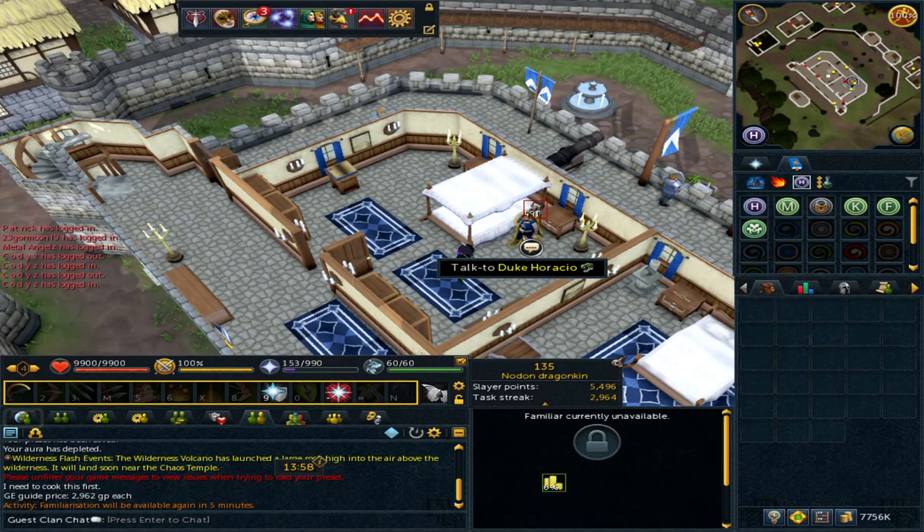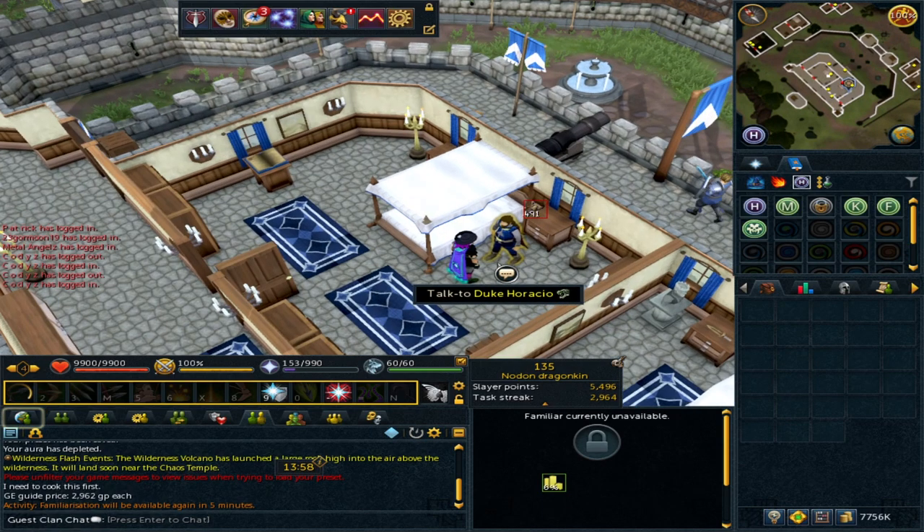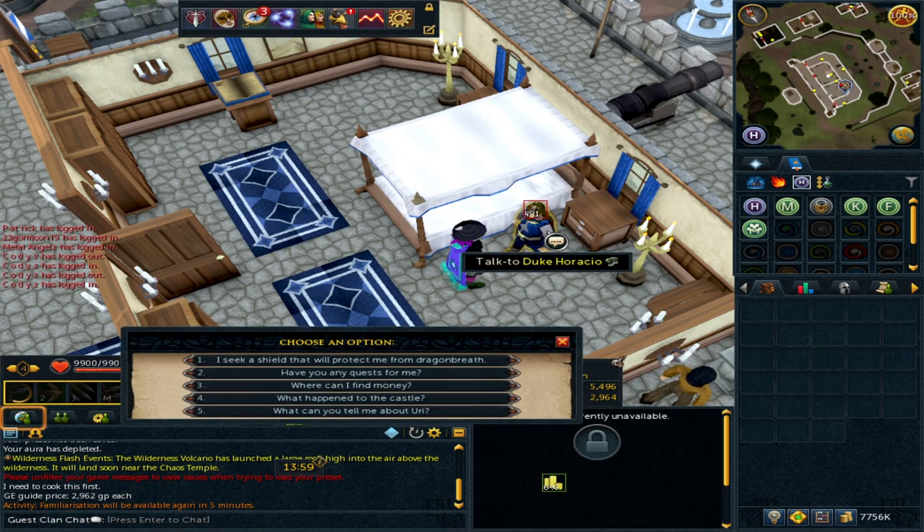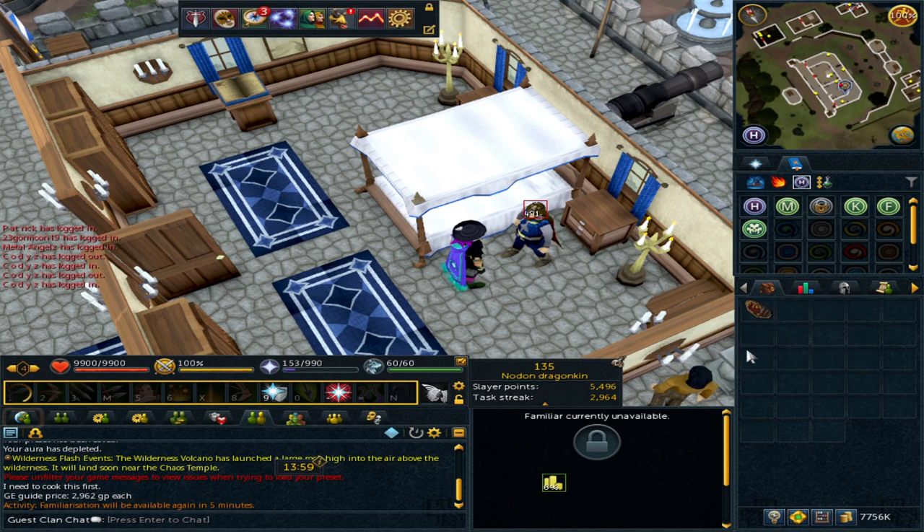It is very random and it is regarding anti-dragon shields. Anti-dragon shields are something you get during the Dragon Slayer quest, and you get them from Duke Horacio. You would need to start and get to the point where you do get the shield in the quest to be able to do this. You can actually get a shield from the Duke and they sell for a price.